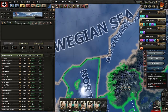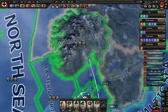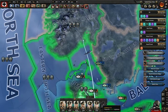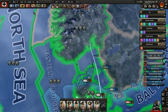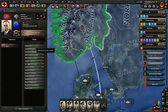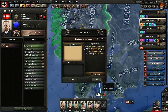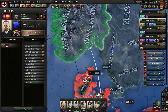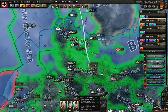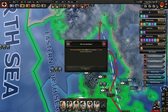Let's also head north here. I know it's November, I know it's winter, I know this is not the best time of year. It may be a big mistake, but let's go for it. I should have been planning this invasion well before getting the war goal - that would have been better. And so once we have the war goal, invade. We don't have any paratroopers so we have to do it this way.